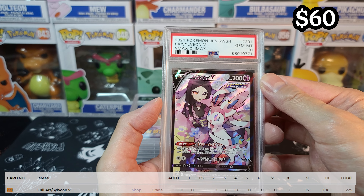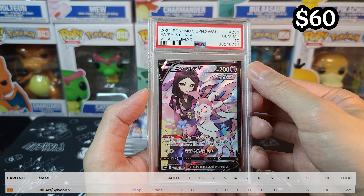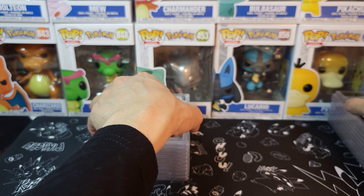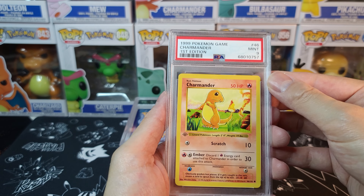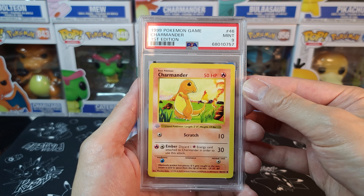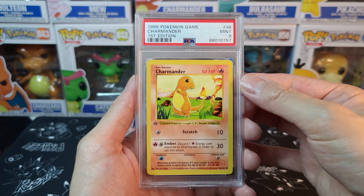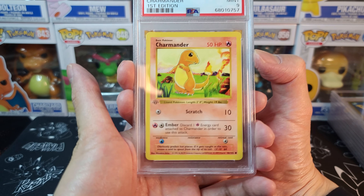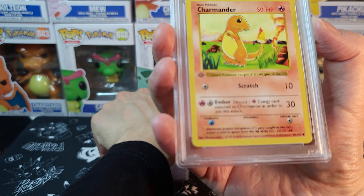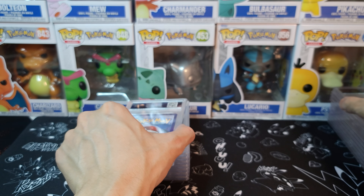We got Sylveon V from VMAX Climax at PSA 10 — great looking one. These CSR cards are absolutely stunning, so nice and so beautiful. Charmander First Edition — another one out of PSA 9. Congrats, buddy — 20 years and you still get a 9 in the conditions you stored them in. Imagine if you had done it better — would it be a 10? It may not even be packaging but because of the centering. But 9? Let's take it — it's a win.